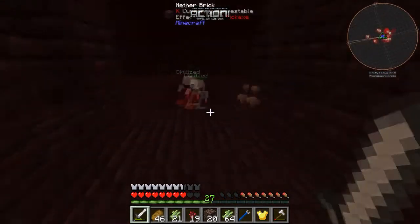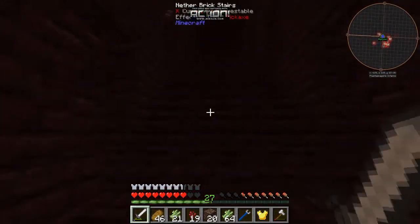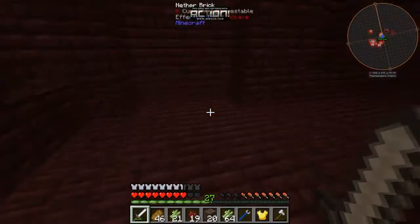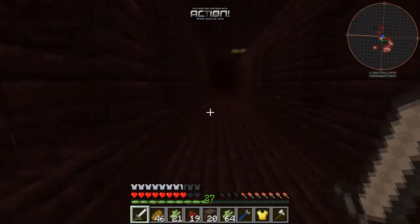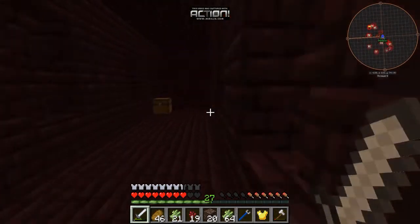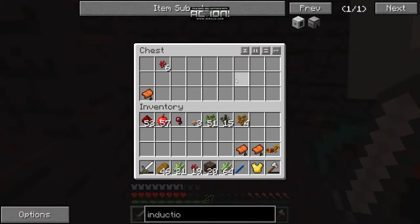I'll give you all the gold because I'm smelting gold down into other blocks. Let's go this way — oh, there's a ton of glowstone over there! I see it. There was another chest down here I wanted to check. Oh, there's nothing in it. Just cut down these chests — if you mine them, thorn vines spawn.